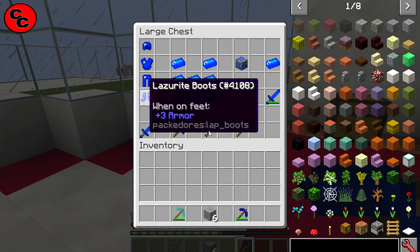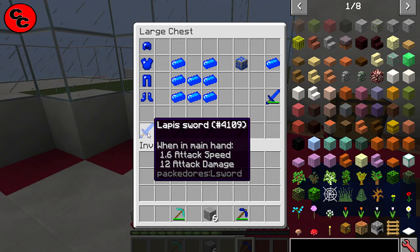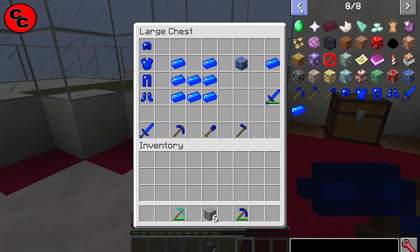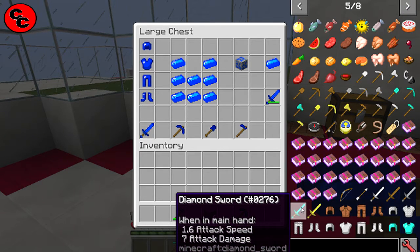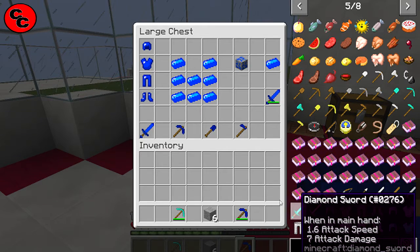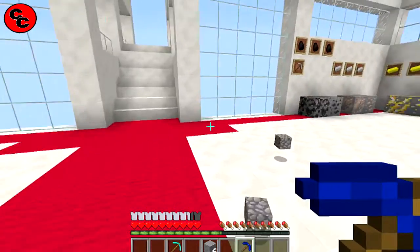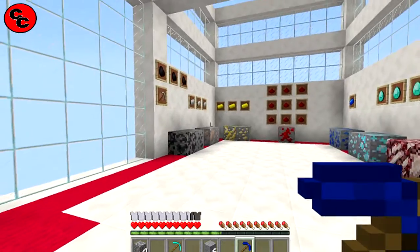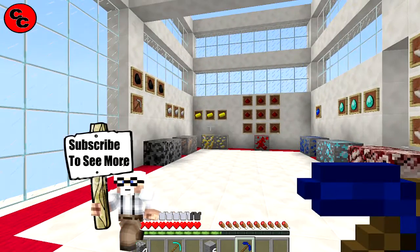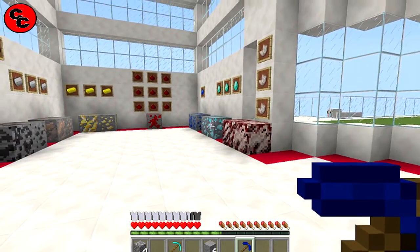That's all there is to it — really cool mod. In 1.9 it shows you the stats: 1.6 attack speed and 12 attack damage, so it's better than diamond. Diamond only gives you seven attack damage. You do get 1561 durability on diamond versus only 500 on this, but you're getting 12 attack damage unenchanted instead of just seven. Really cool.